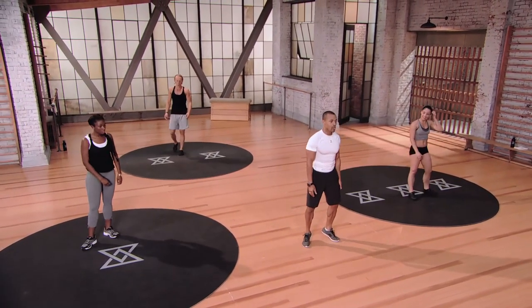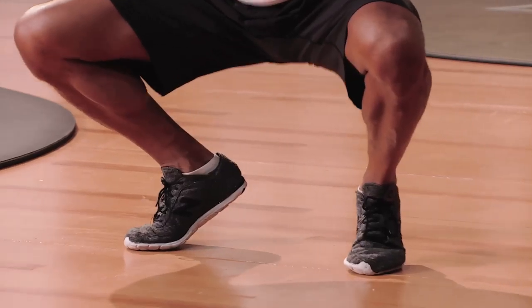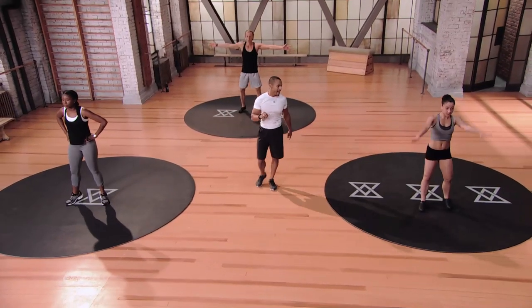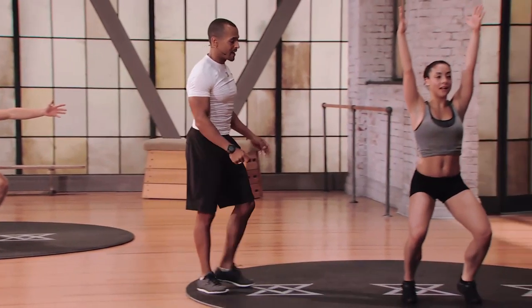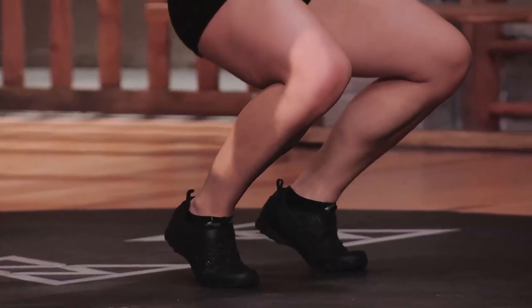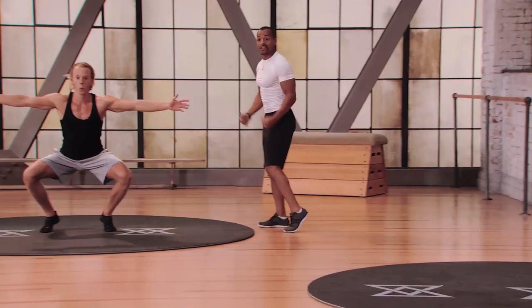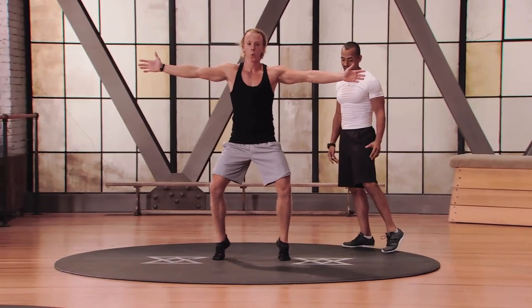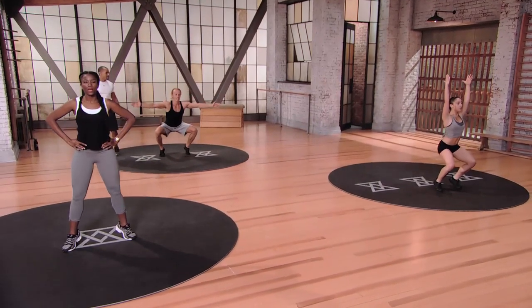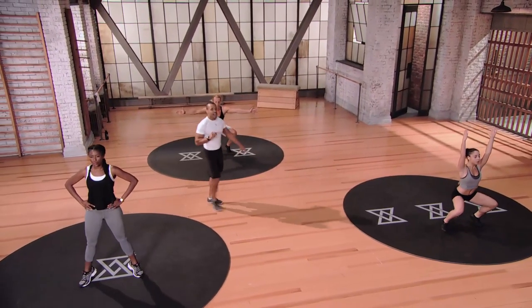Ballet squat now — on your toes, hands above the head. Come down one, two, hold at the bottom, two seconds to come back up, then repeat. Three seconds, two, and one. Ray Ray, I know this is your forte with all your ballet training — let's see how it's done. Look at the stability and control. This one slows it down a little but it's time under tension — you're on the toes so you're working your stabilizers a lot more. Mod 2: hands are directly out to the side. Three seconds, two, and one.